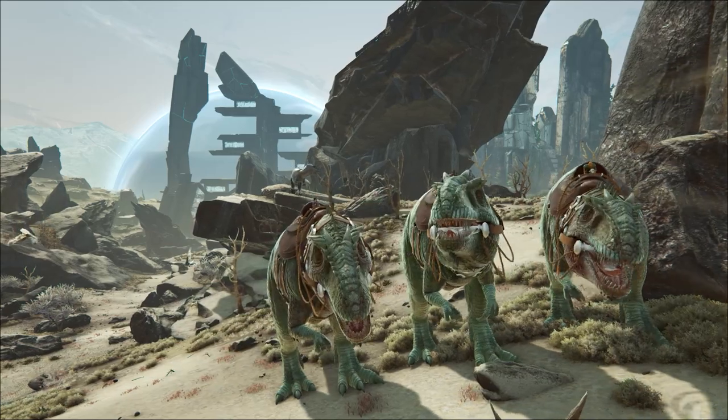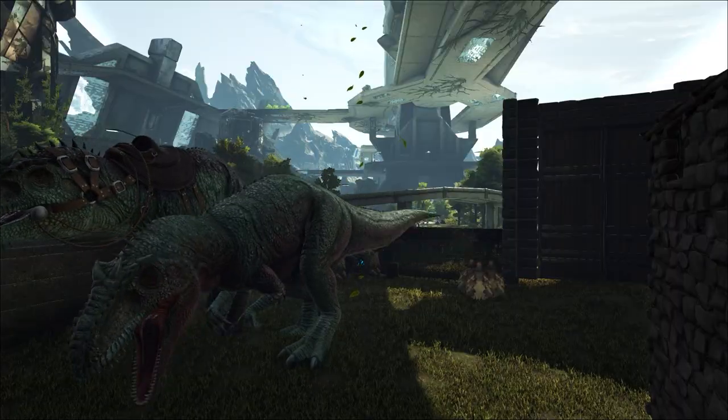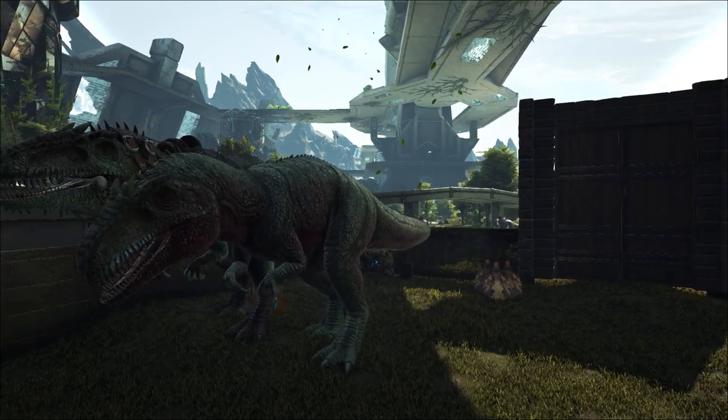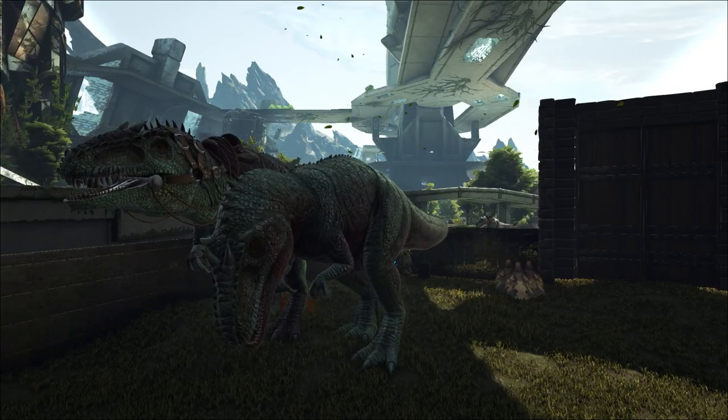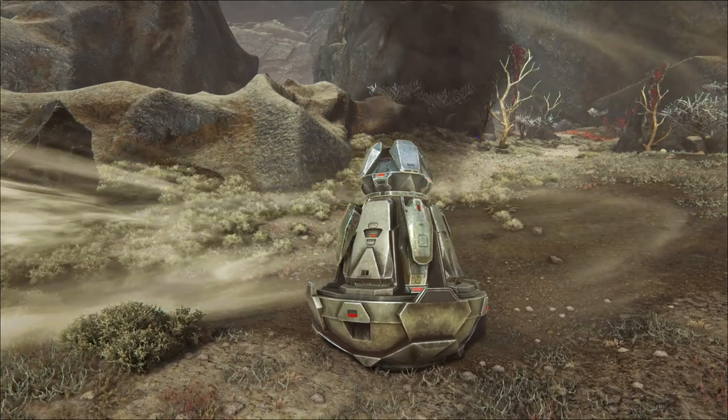Since the complete crew has been here, finding strong Gigas has been our top priority. As it stands we've got a few low level ones back at base to get us started, but they're certainly not strong enough to take on another wild Giga by themselves, and they're not fit to take on the higher tier orbital supply drops.